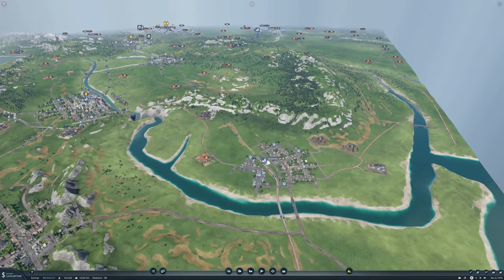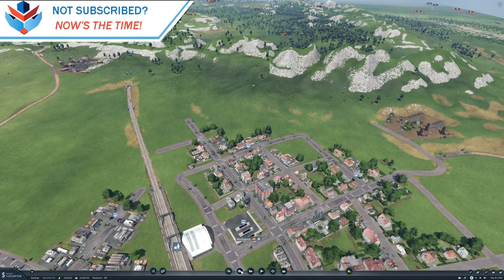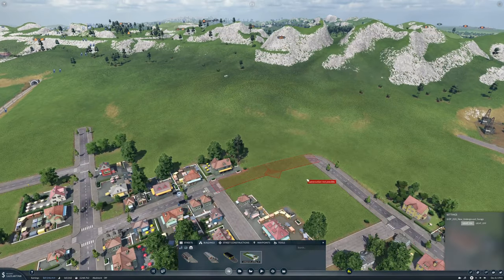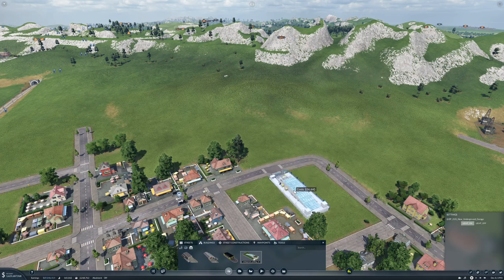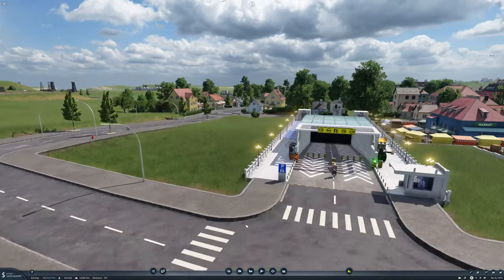Let's put in a depot over here somewhere. An underground garage - well that looks pretty cool, let's do that. We'll put that in right there. Yeah, that looks pretty cool, I like it.